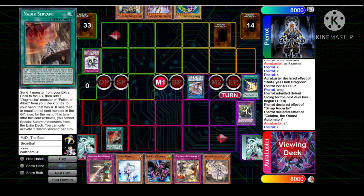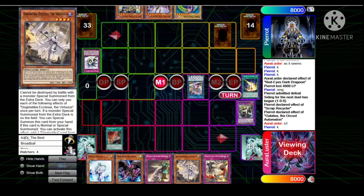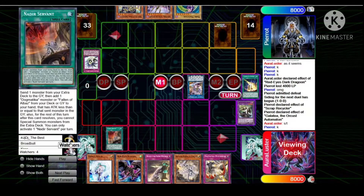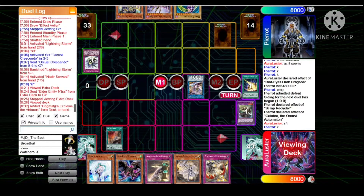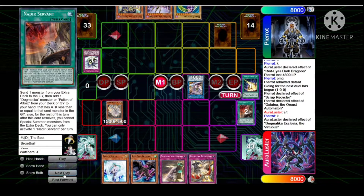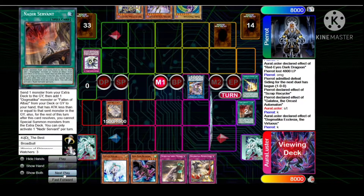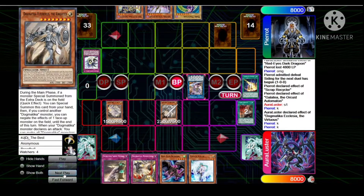Lustre draws Valor, Lightning Storms the traps, Crescendo activates, which triggers Nadir. Every Dogmatica player always has Ecclesia with Nadir — it's actually insane. He's going to Nadir for Ecclesia.